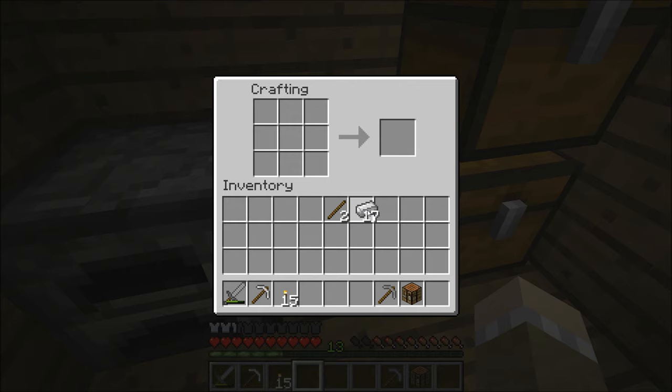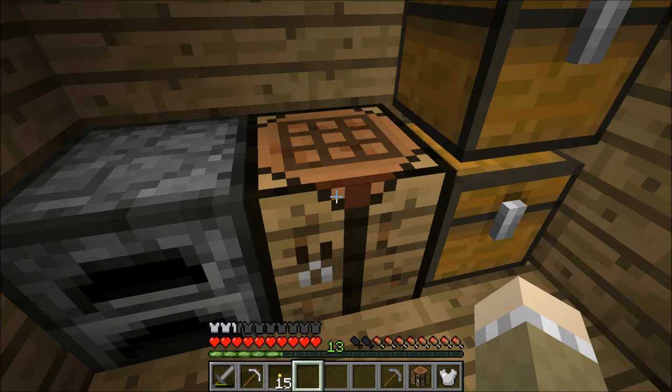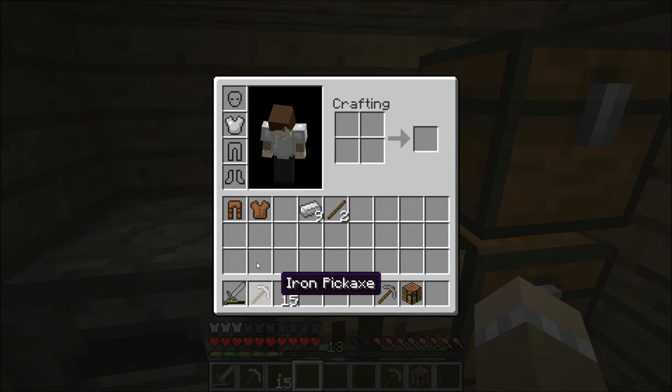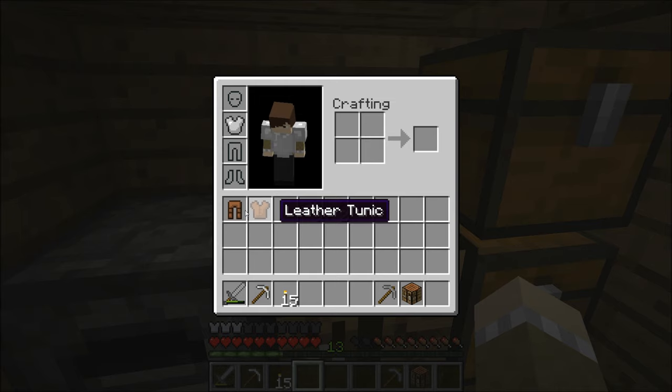Let's talk quickly about what we can do with iron since this video is getting kind of long. You can make iron weapons — we talked about that. You can also make iron armor using the same patterns you used for leather armor. Iron armor is much, much better than leather armor. For instance, look at my armor bar down here — that's with leather armor. Let me take these off so you can see I have no armor. With just one iron chestplate — look, I've got three armor pieces, which is twice as effective. It's even more effective than wearing two leather pieces together.